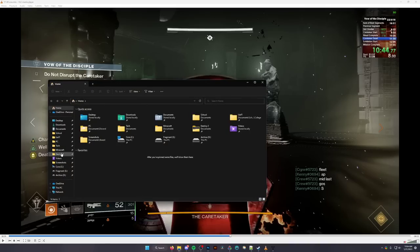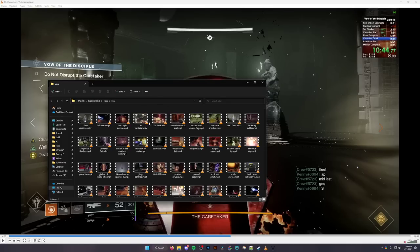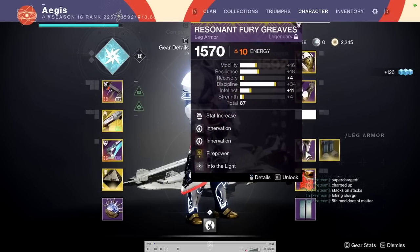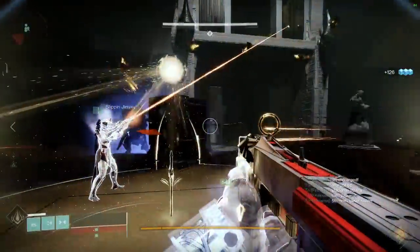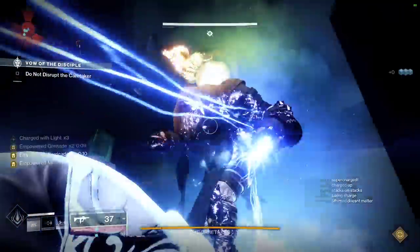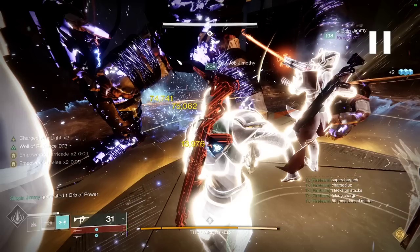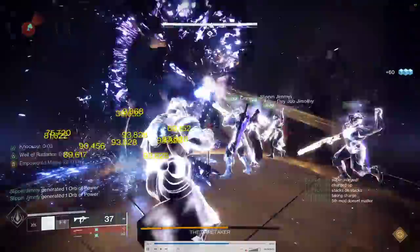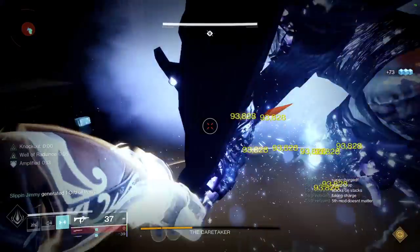Here's another example from Vow of the Disciple, which is even faster. In Vow of the Disciple, you have Into the Light mods which also increase grenade regen rate — so that's three multipliers on your grenade regeneration. Take a look at how fast I can throw grenades when damage starts. Look at my grenade cooldown meter — it's already full. My ability is already completely refunded, but I physically cannot throw. It's not allowing me to throw my grenade despite having my complete ability back. It's a ridiculous throw rate that you get with Verity's.